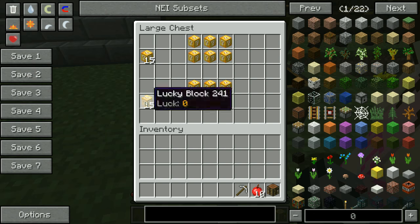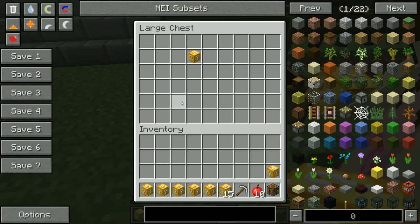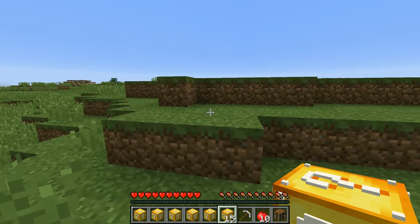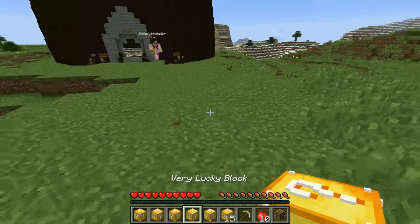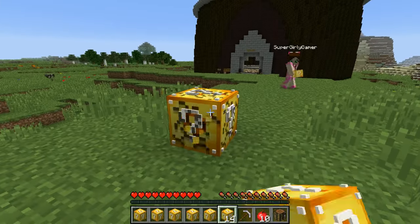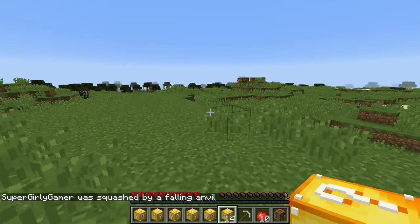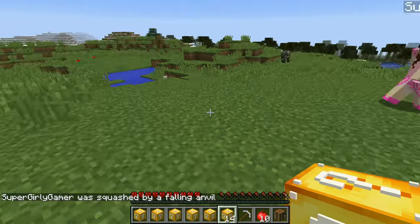In the chest we have a crafting table, ten apples, an iron pickaxe, three very lucky blocks, three unlucky blocks, and fifteen lucky blocks. You left one in the chest! No you didn't — your eyes are fooling you. I'm not drawing you — that's who you're fighting today! Fine, oh my god, I'm sorry. I'll draw you right now out of a lucky block. It looks not like you. Wait — oh no, oh my god, I couldn't do it in time.